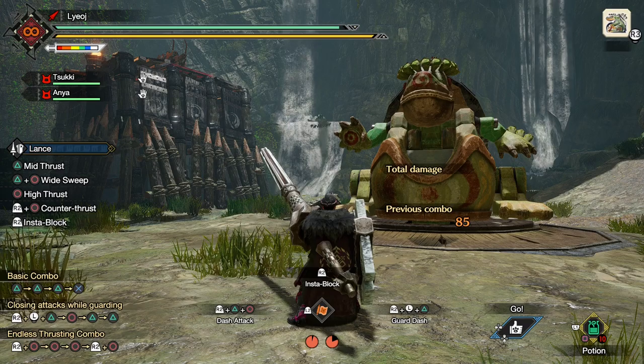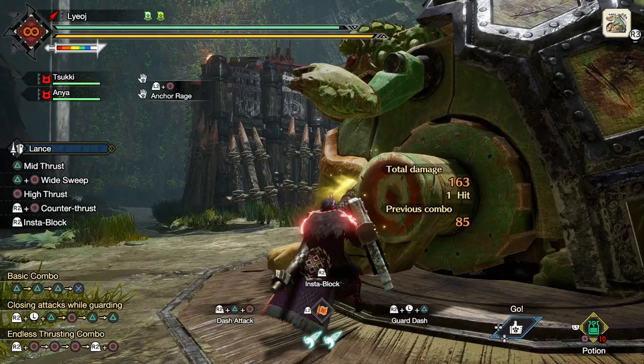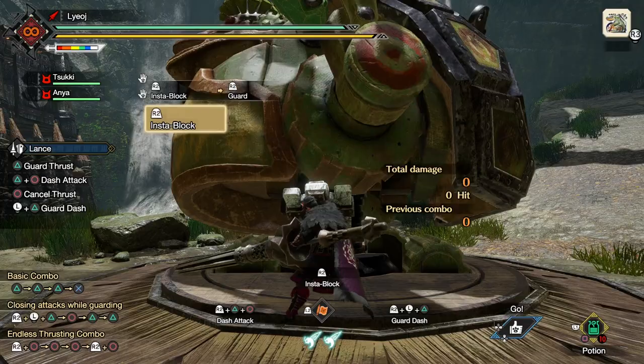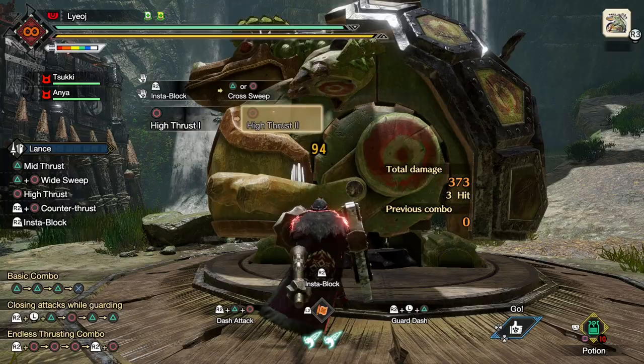Now I think many folks may wonder why we would even need a move like this. With a weapon like the lance, we should already have plenty of options to keep us safe. Of course we have our strong shield, and even though you can take chip damage at lower guard levels, we also have abilities like anchor rage and insta block that will block all damage. So for a weapon that is so focused on letting us stand our ground, being given an ability that lets us run away may not only seem underwhelming, but maybe even somewhat insulting.